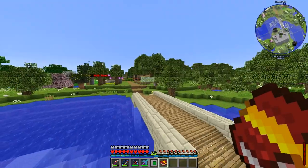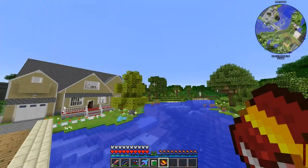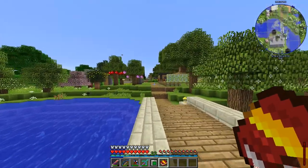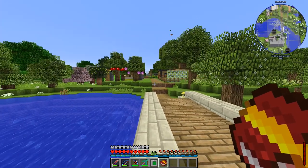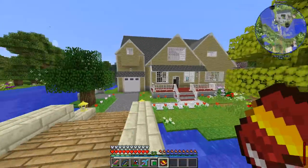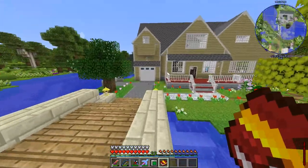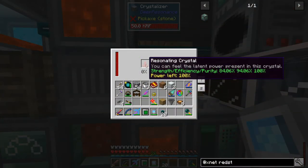We've got our laser infusion setup completely automated now with RF Tools Control and we're using Xnet to automate everything else. At this point we have everything automated all the way through the creation of the crystal itself. So now all we have to do is get that crystal where it needs to go, get the spent crystals where they need to go, have the power gen turn on and off automatically, and set up some radiation monitors. When we left off we just got our first crystal with a strength of 84%, efficiency of 94%, and a purity of 100%. This is going to be one powerful crystal.